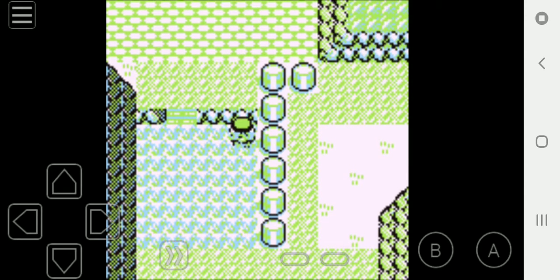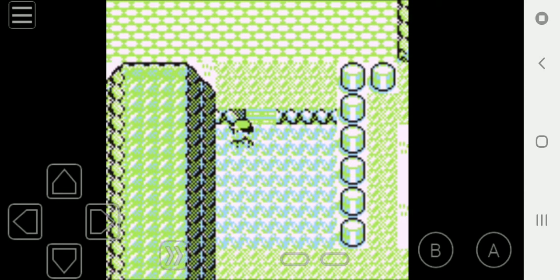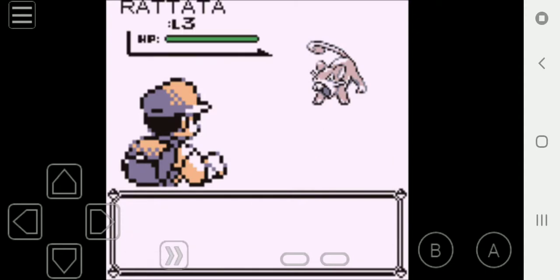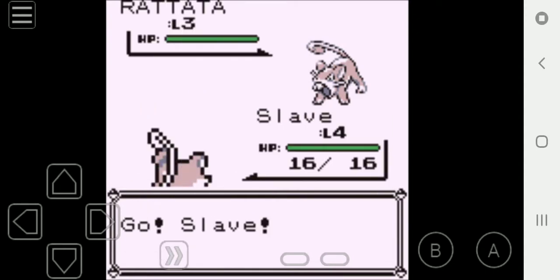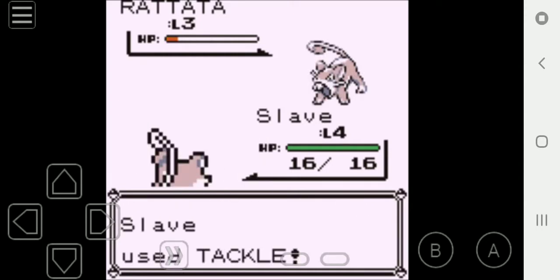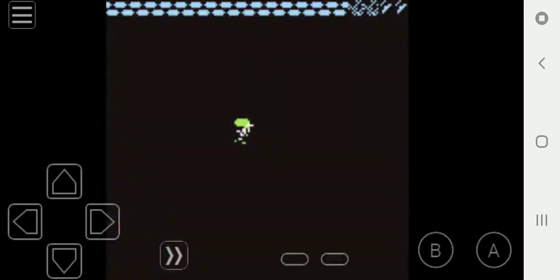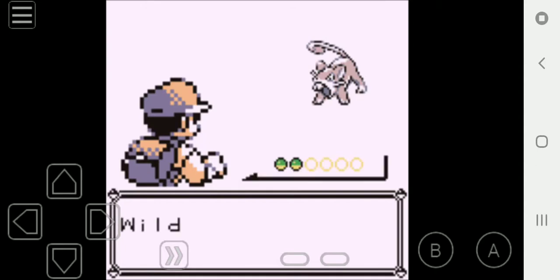I am back again. Now let's look for a Pokémon we do not have, and hopefully we can catch it. Slave is actually doing really good — Slave just grew to level 5. Still didn't learn a new move yet, but that's alright, because we're taking our time with this and we're going to have fun doing it.